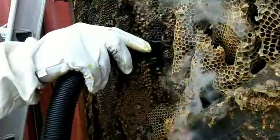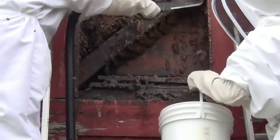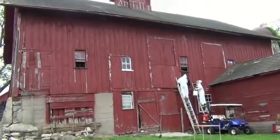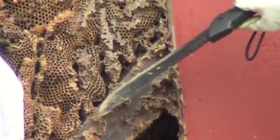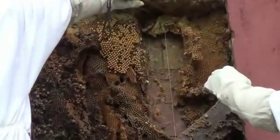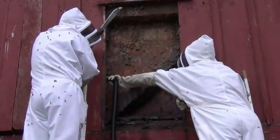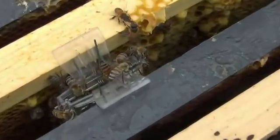I'm going to get the knife and start cutting out. Oh man, that's how she grows — it's on her. We took a frame of brood from another hive to give them a good start, and that's the queen in her cage right there.